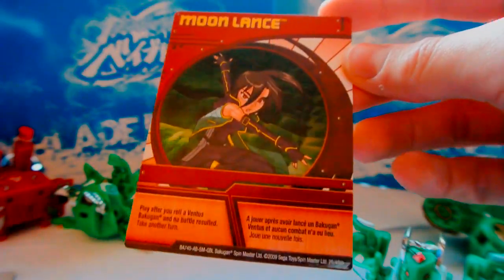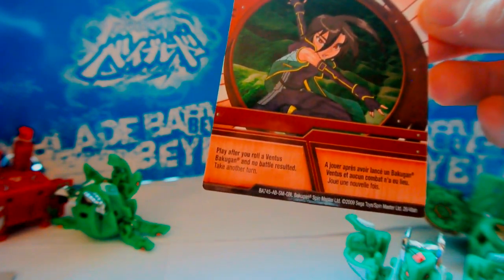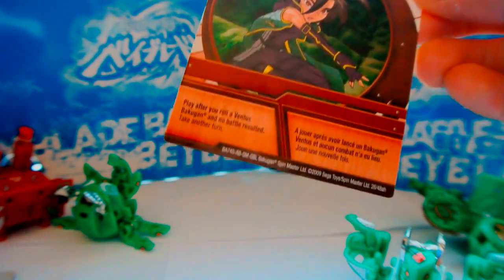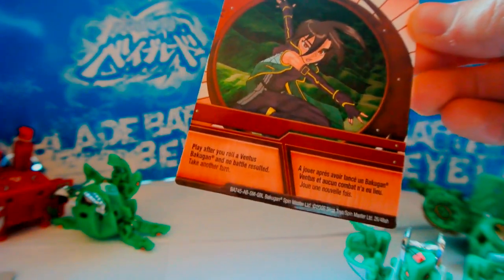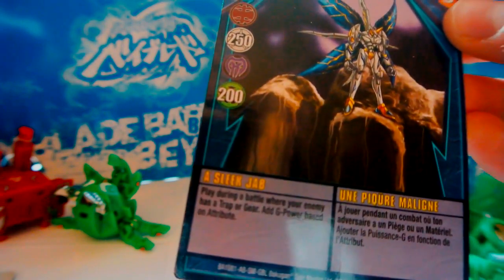My other ability card was Moon Lance: play after you roll a Ventus Bakugan and no battle resulted — take another turn. This would basically just let me set up gate cards or position my Bakugan the way I wanted, and also let me re-roll if I missed, which actually happened more frequently than I'd like to admit. My last ability card was Sleek Jab — 200 G boost to a Ventus Bakugan if your enemy has a trap or a battle gear. Most of the tournaments I played were doing Season 3 Gundalian Invaders, so traps and battle gears were pretty common to see. It was kind of my anti-meta strategy — and it worked, I just don't know how well since I only played against the same three people twice.